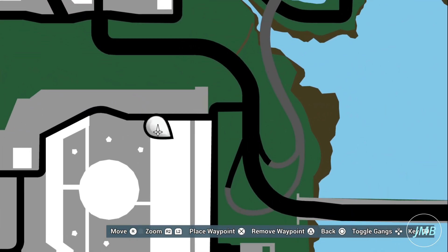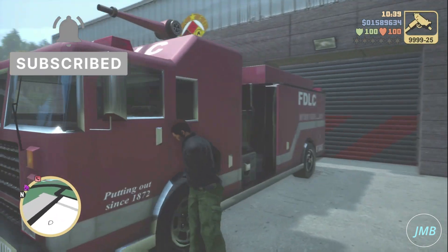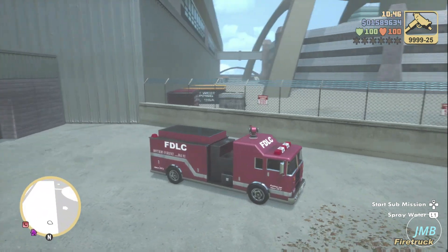First, go to this location on the map. This will bring you to a firetruck located in Shoreside Vale at the airport. This is an excellent way of earning money in Grand Theft Auto III: The Definitive Edition by activating the submission.